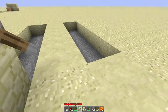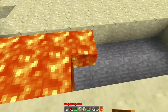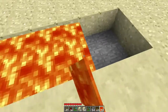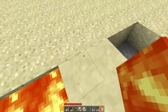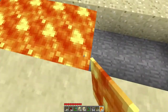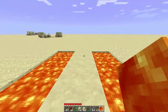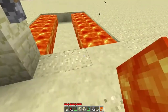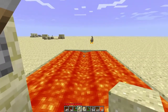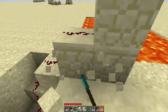And now obviously you can fit in the lava like that. Boom, boom. Thanks for watching, and the next tutorial will be how to add an XOR gate to this.